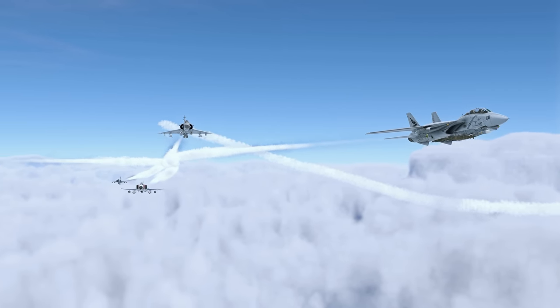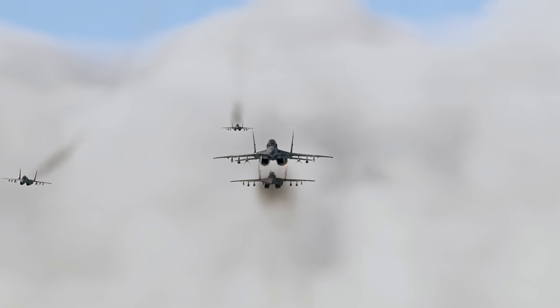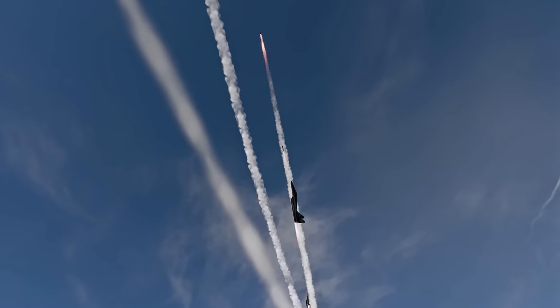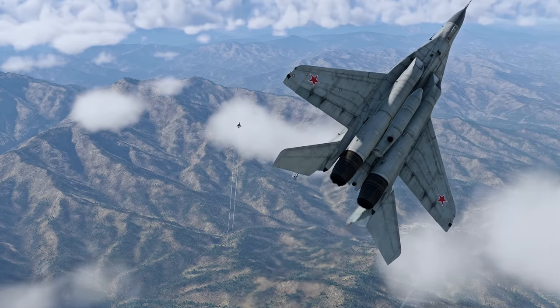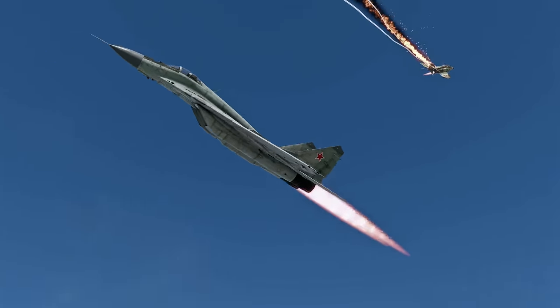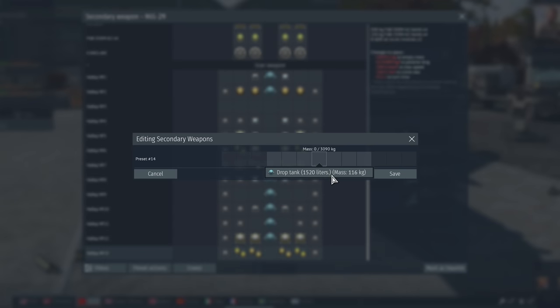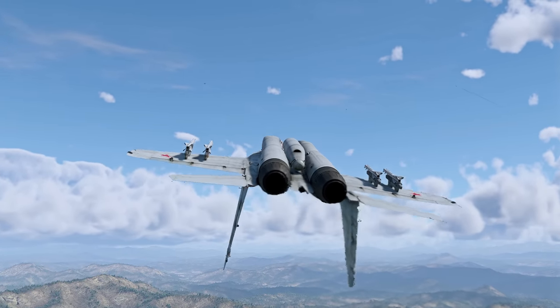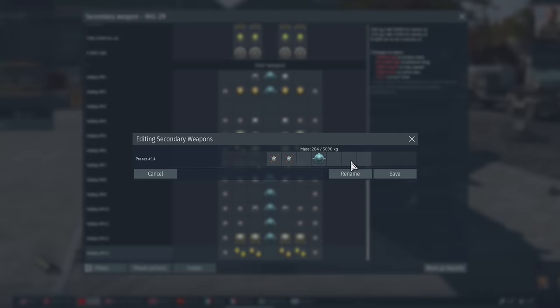The MiG-29 enjoys wide popularity among top-tier air enthusiasts. Today, we'd like to talk about its weapon sets and discuss the most efficient ones for air and ground battles. Let's discuss air combat first. We'd like to start with the additional fuel tank — there's a lot of flying involved, and the MiG-29 is pretty fuel hungry. Besides, drop tanks don't occupy any weapon slots.